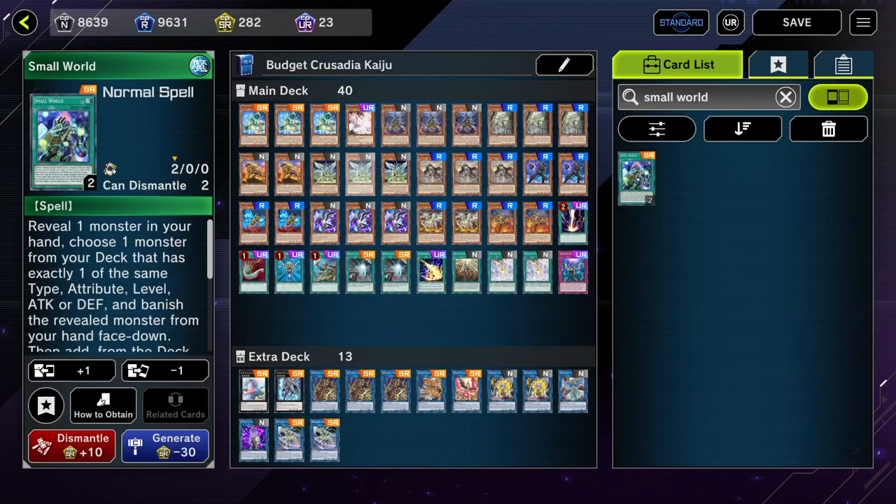There's one other option in Small World — if you understand how it works, you can actually use your Crusadia monsters and Kaijus to smooth out your hand and still get to the OTK if you don't draw super well. That's going to do it. If you have other suggestions for how to play the deck, feel free to leave them in the comments below. Thank you so much for watching — if you liked this video please leave a like and subscribe. I'll see you guys next time, hope you have a great day, and God bless.